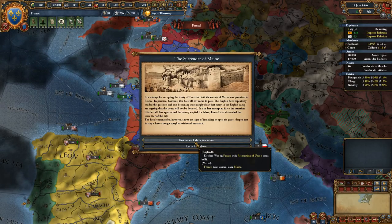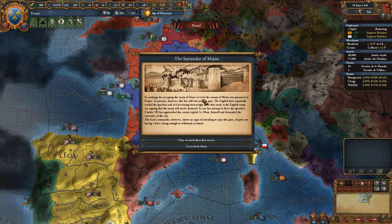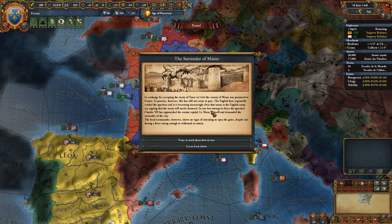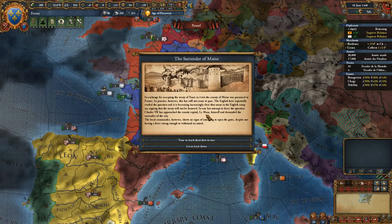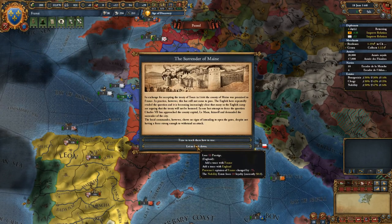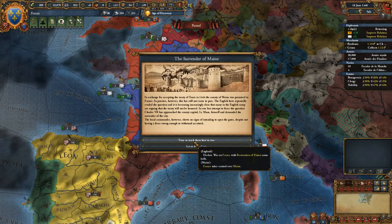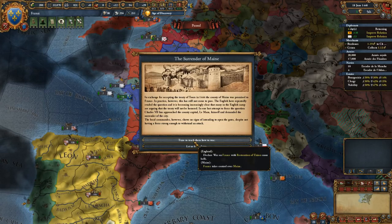Declare war. Okay, so: the surrender of Maine — in exchange for accepting the Treaty of Tours in 1444, the county of Maine was promised to France. In practice this has still not come to pass. The English have repeatedly evaded the question and it is increasingly clear the treaty will not be honored. In one last attempt, Charles VII has approached the county capital Le Mans himself and demanded the surrender of the city, but the local commander shows no signs of intent to open the gates. Time to teach them. France declares war — England declares war on France, with a restoration of union casus belli. There it goes.